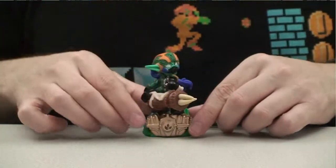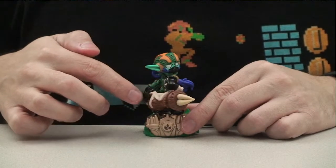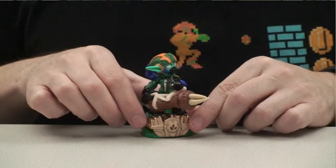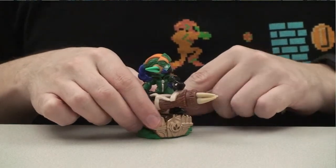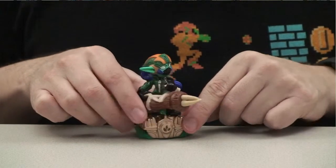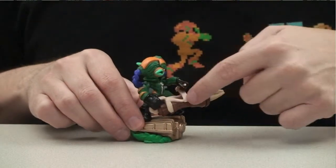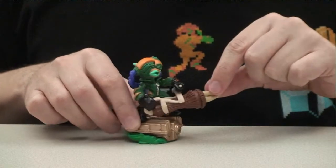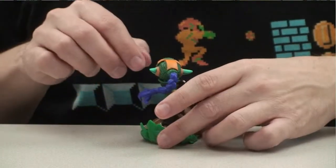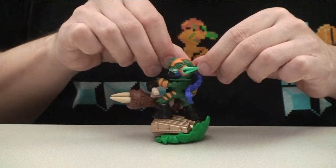Let's get a close-up look at Supershot Stealth Elf. This version focuses on a brand new gun that she has — that's right, I said gun. She is no longer a melee character. Well, she does have a melee move, but she's pretty effective at range now with this dagger cannon. It's a wooden cannon — you can see the wood markings — and it shoots hard, sharp daggers, making her a very different playing character.